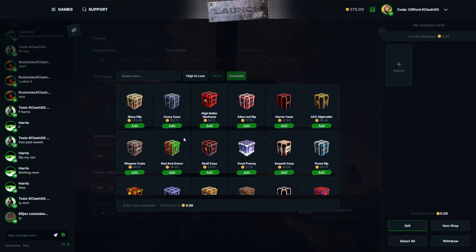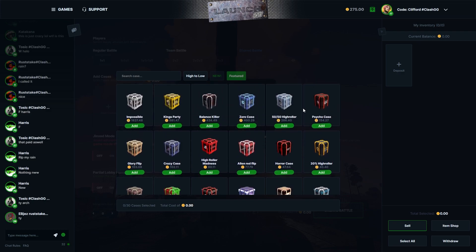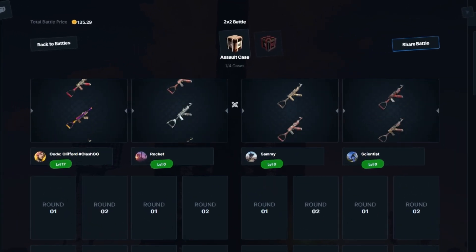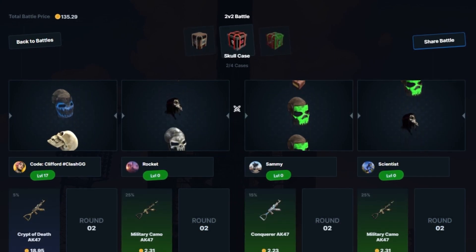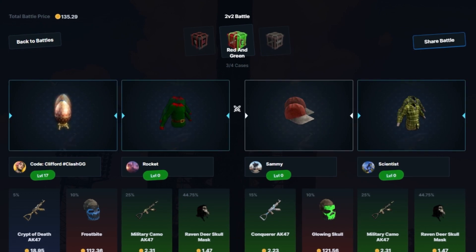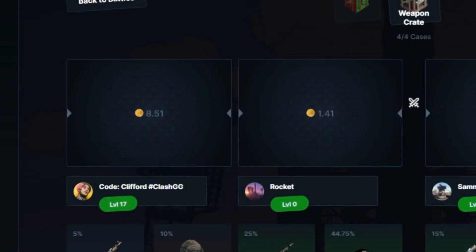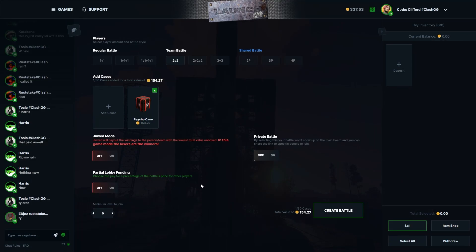I'm feeling one of the big cases. We'll do smaller cases first — assault case, skull case, red and green, a weapon crate — on a 2v2. If we win this, we'll go for the big psycho case. They pulled a glowing skull — we're down. Actually only 10 bucks difference. We've taken the lead — if we all just hit the same, that's a win. 197 a piece — let's go for the big crate!